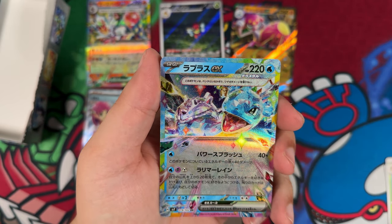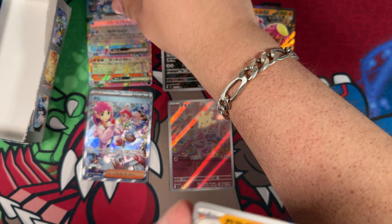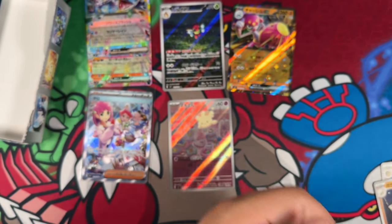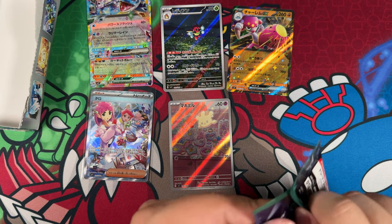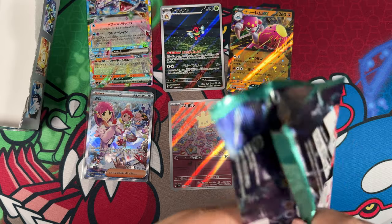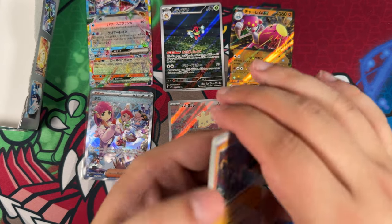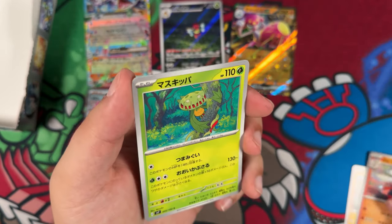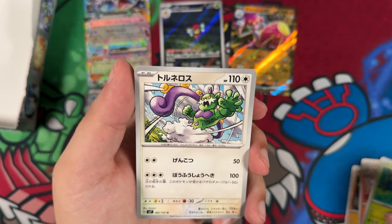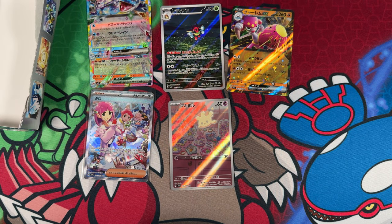Here is our other double rare — the Lapras. That's really cool. And then there is the Marowak. The last illustration rare is kind of waiting for us — that does make it more exciting. Here is the Fennekin Reboot — no illustration rare in this one. Here's the Lacy — already pulled her. Let's keep opening them up.